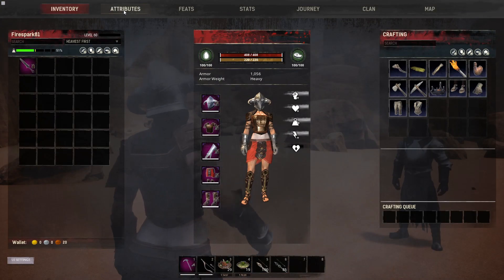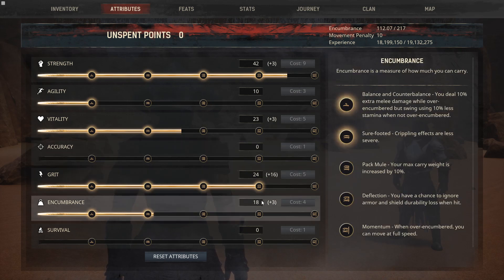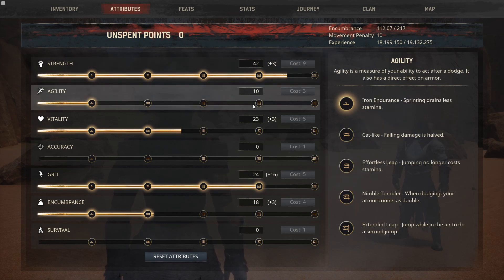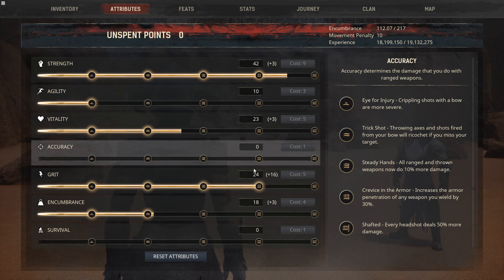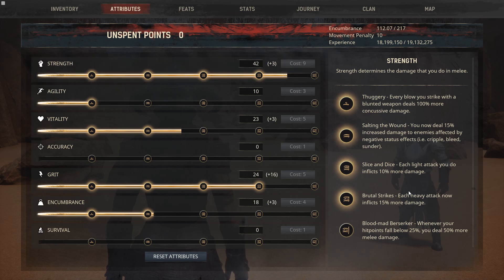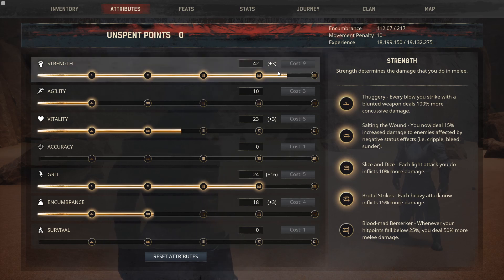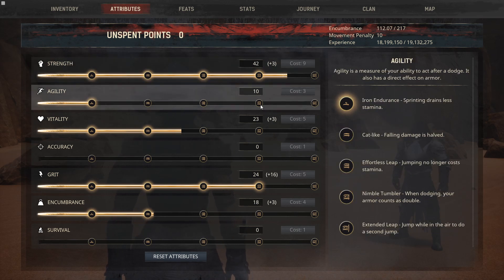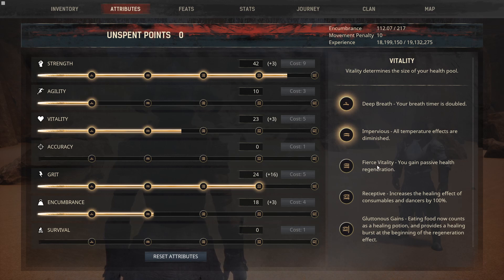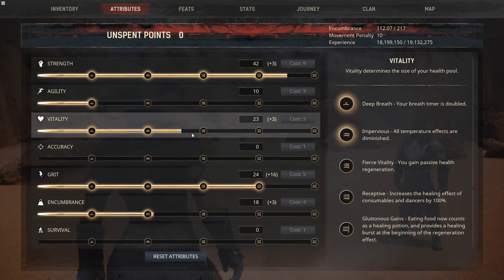Let's take a look at the stats. I have a bunch of buffs, armor, and war paint going on. You're going to do 42 in Strength, 10 in Agility, 23 in Vitality, none in Authority, 24 in Grit, 18 in Encumbrance. We do this because it eventually maxes out Strength. I mainly wanted it to max out to get double damage from the weapon we're using.